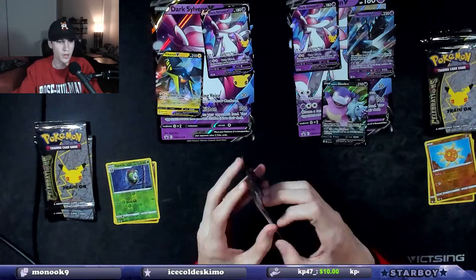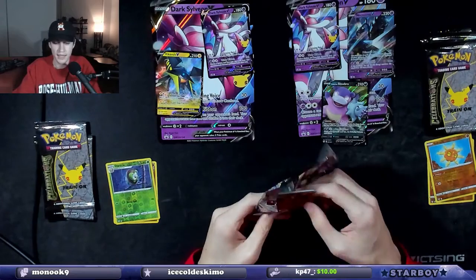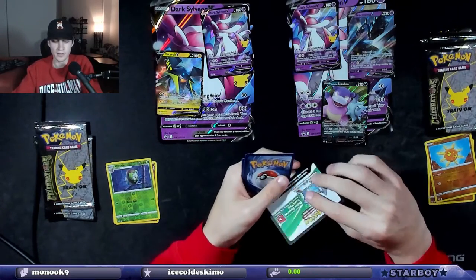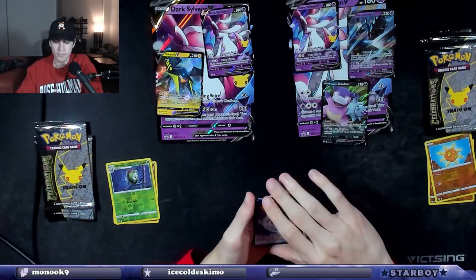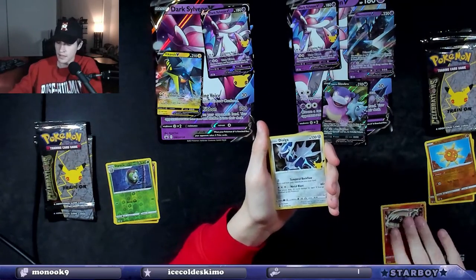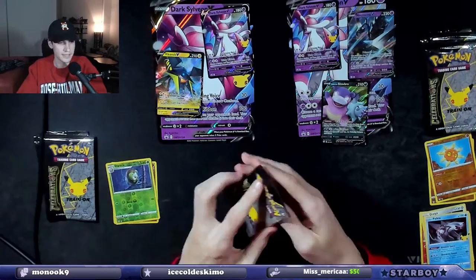We're going to do two — going to switch sides on this one. So we have a right side Celebrations pack. The color of the code card does not matter at all on this one — it's almost always white. Right side has a Reshiram, Dialga, Solgaleo, and Palkia. Nothing going on the right side there.